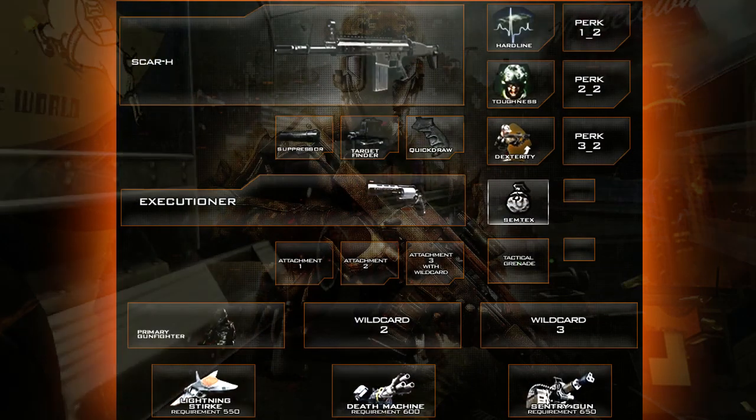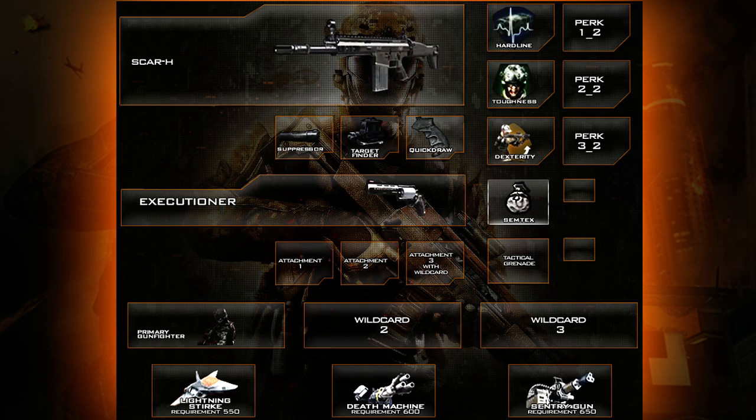Moving on to the class suggestion itself, we're going to be starting off with the Scar H. The reason I've chosen the Scar H for my primary weapon is because I am very familiar with the weapon known as the Scar throughout the Call of Duty series. I used it in Modern Warfare 3 a lot and in Modern Warfare 2, which means I'm pretty much really aware of what the default iron sights are like. Just by looking at the picture on your screen right now you will see it's kind of the same gun with the same iron sights, and I've checked the stats — it's pretty much the same as it was in MW2 and MW3.